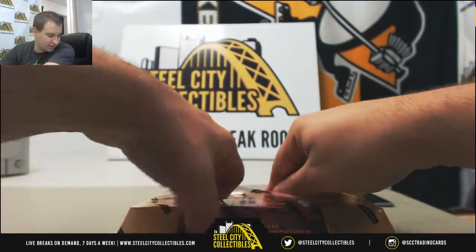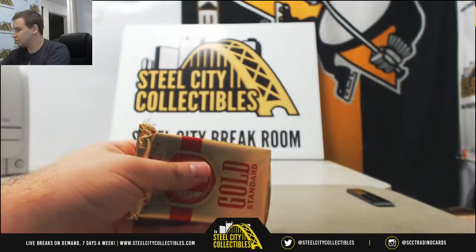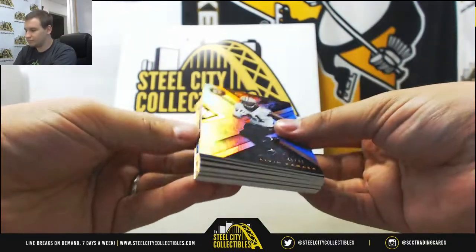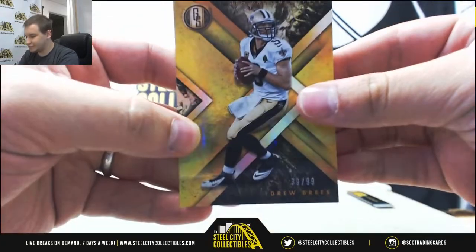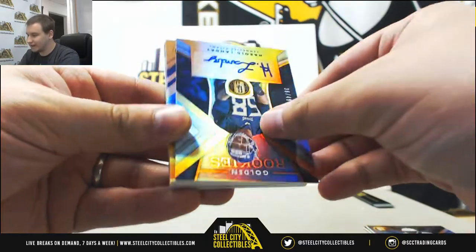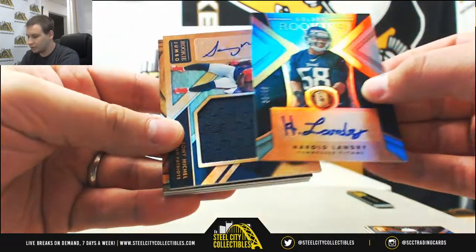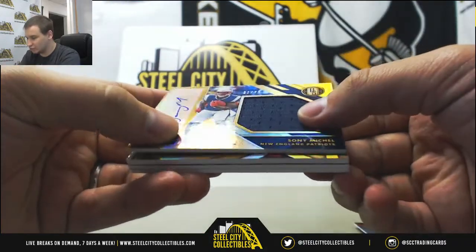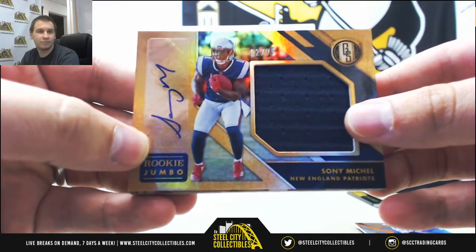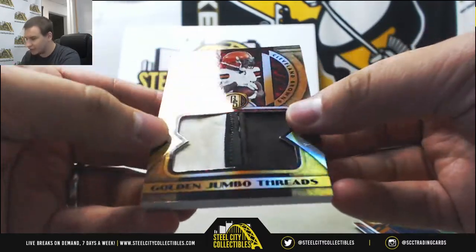Alright, our last box, and then we have two things to random off after that. To 99, we've got Drew Brees. Alvin Kamara to 49 for the Saints as well. For the Titans, rookie auto to 49, blue parallel, Harold Landry. For the Patriots, another nice one — 22 of 75, Sonny Michel, rookie jumbo jersey auto. And for the Browns, that is definitely a game-used patch, 10 of 49, Josh Gordon.